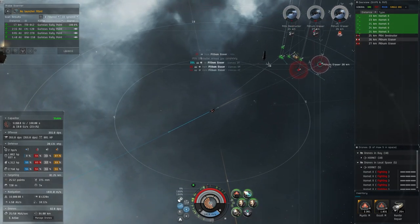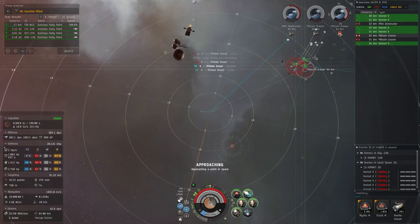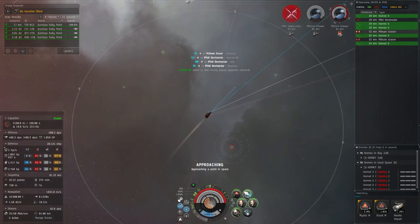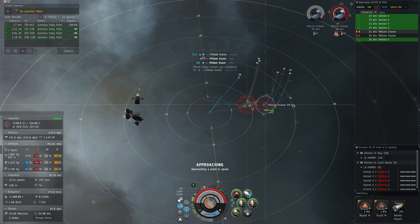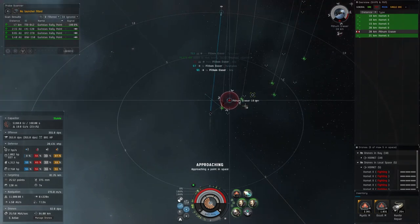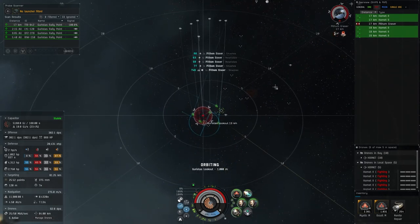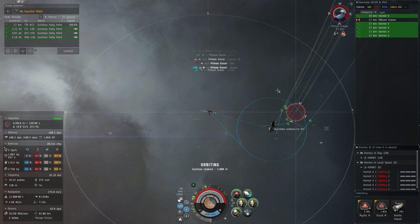There's a cruiser on grid. You have to be careful because this thing can go really fast. The Mystic gives me about 46 kilometer range, and if I switch to Occult it's around 19. At this point when you're farming the wave you don't really need the microwarpdrive on too much — it just helps with faster adjustments. As you can see the armor repair is keeping up very nicely.